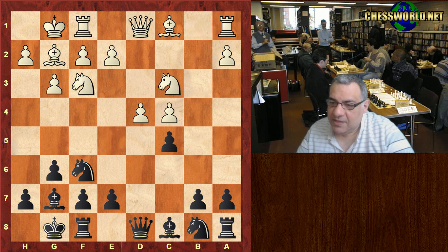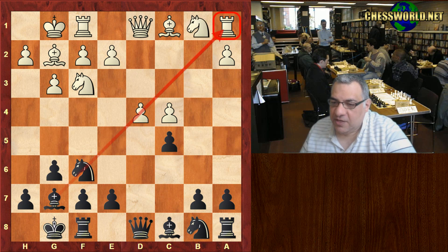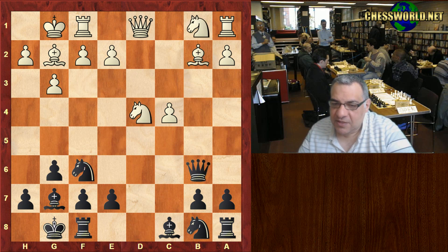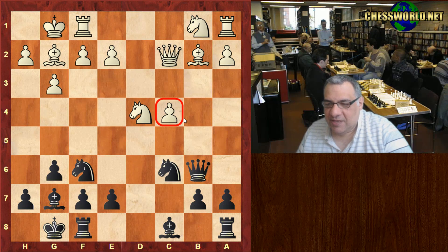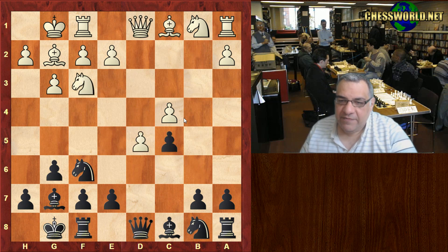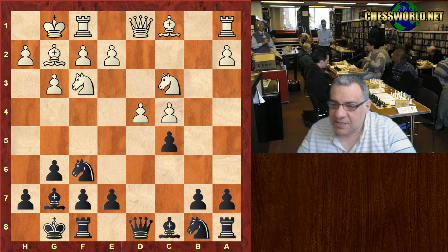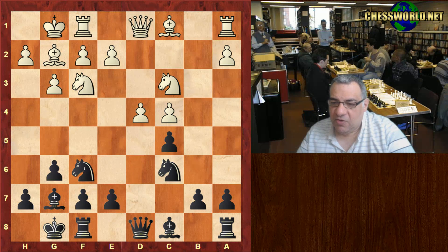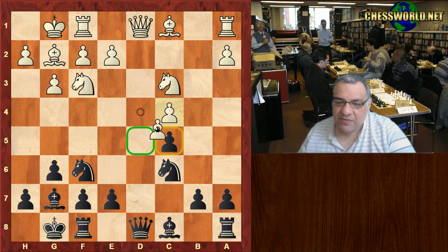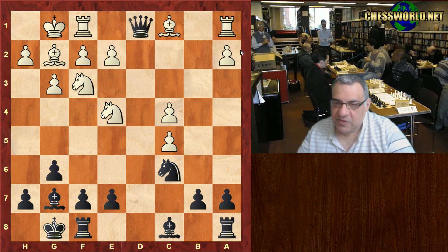Knight c3 might be a slight inaccuracy — a very provocative continuation. It seems best might be Bishop b2. What white shouldn't do is d5, because then that rook really is a problem, just with Ne8 as an example. Knight c3 does allow Knight c6, putting pressure on the diagonal. If dxc5, Ne4 hammers that diagonal — that wins material, just winning that rook.